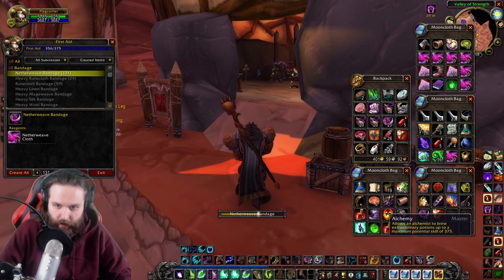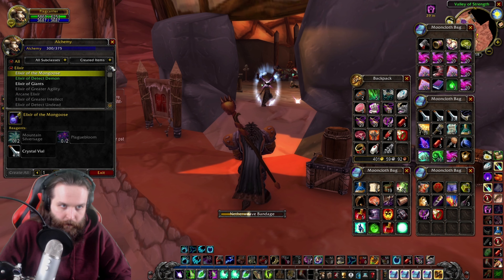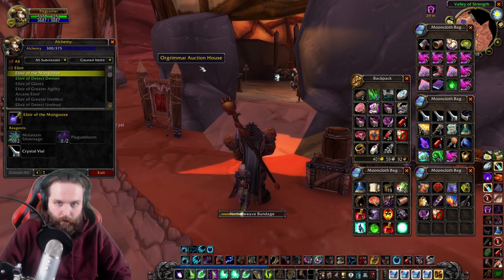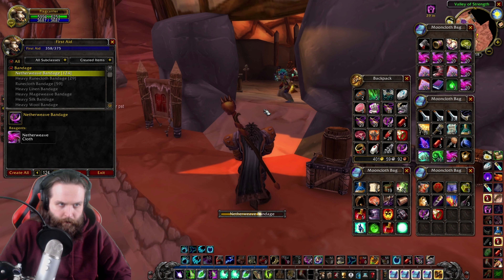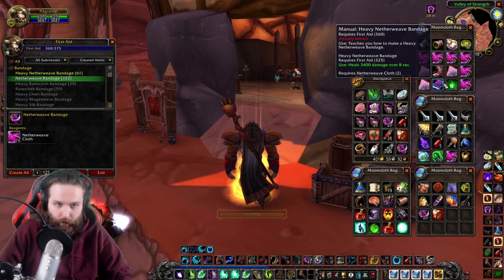I think our Alchemy can go up as well — it's only at 300. I don't think there's much for us to learn though; I'd probably have to learn a lot of that stuff in Outland. We're almost at 360 — one more level to go. There we go, and we're learning Heavy Netherweave Bandage. Done.